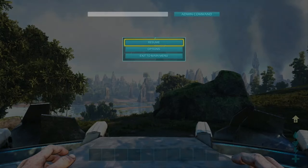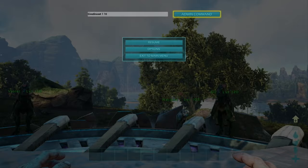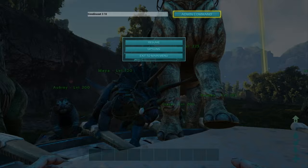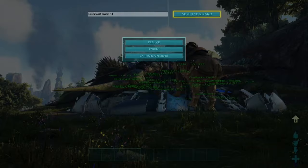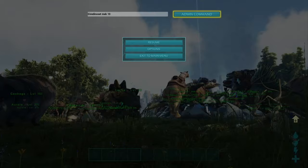To spawn in groups of dinos, enter the command GiveDinoSet and then the set ID followed by the number of dinos you want. For example: 0 10 spawns the first set, 1 10 the second, 2 10 the third, 3 10 the fourth, Flyers 10, Argent 10, Extinction 10, and Mech 10. These all spawn named, fully saddled dinos ready for a boss fight.